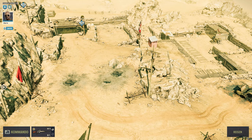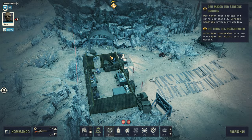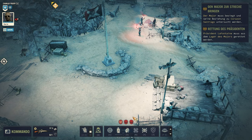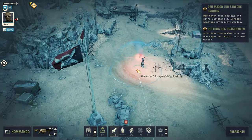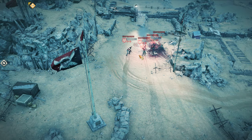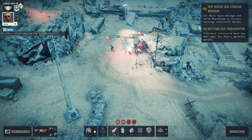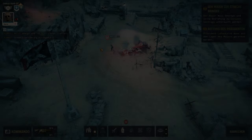Therefore, only brute force will help here as soon as we have eliminated all opponents who can be eliminated silently. For our first attack, it's all about the right timing and the use of the grenade launcher with explosive grenades. This allows you to take out a group of 5 to 7 strong enemies in one go, and then gradually retreat using gas grenades and Molotov cocktails to cloak yourself again and take out the straggling enemies and the Major himself one by one.